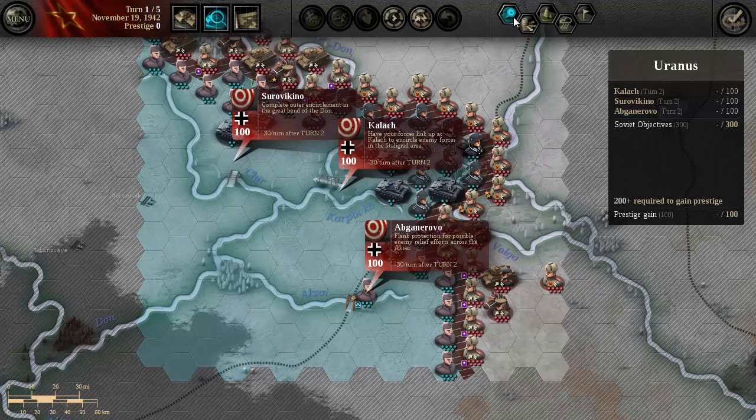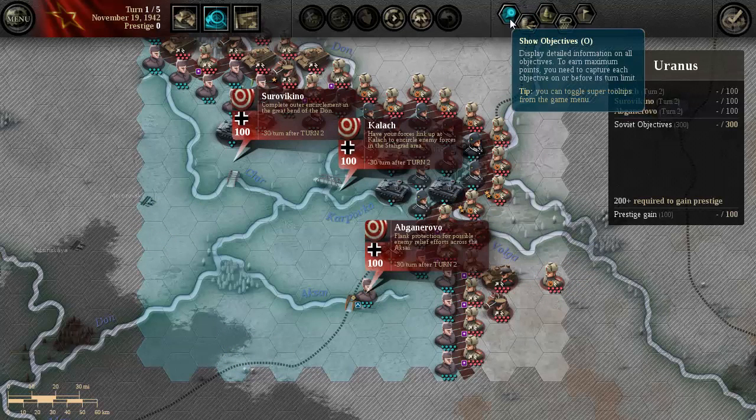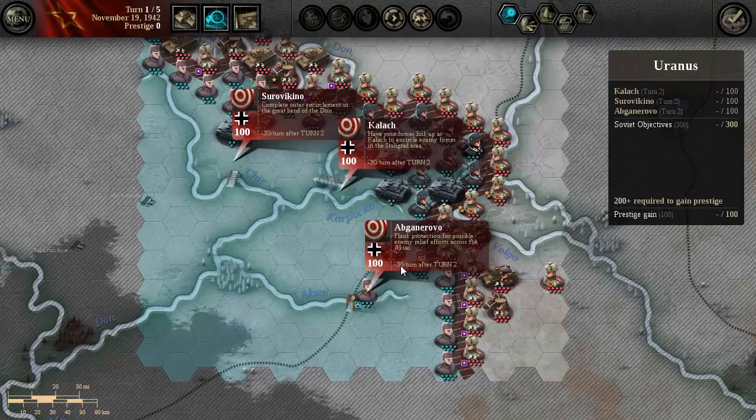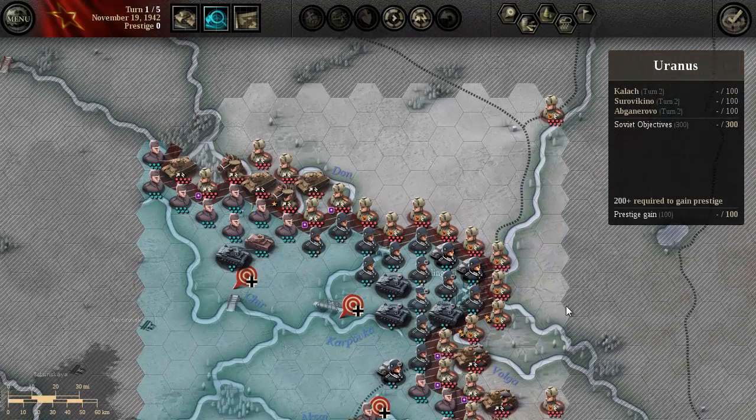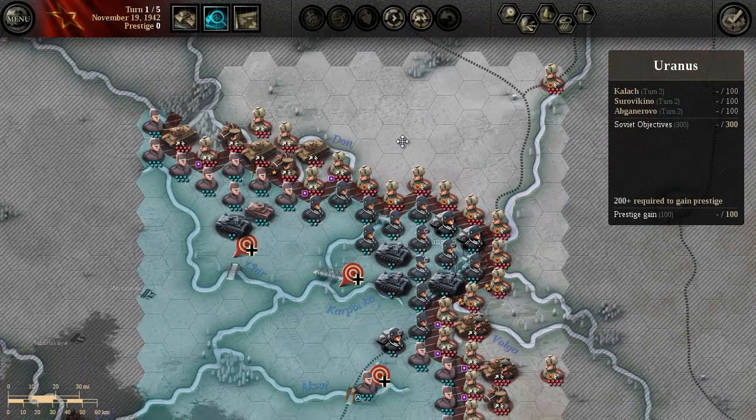Our objectives: minus 30 per turn. Complete our encirclement in the Great Bend of the Don. Flank protection for possible enemy relief efforts across the Aksai. Heavy forces link up with Kalach to encircle enemy forces in the Stalingrad area. Alright, let's get to it.